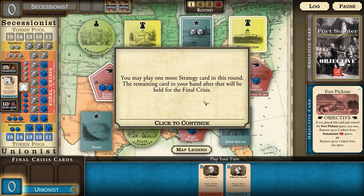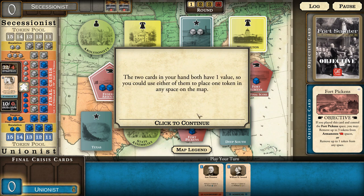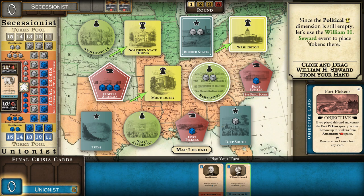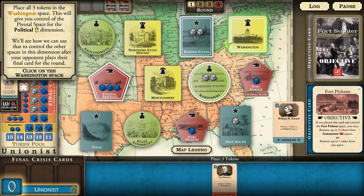We may play one more strategy card; the remaining card will be held for the final crisis. Both remaining cards are Unionist events with a value of one, so we could play either for the event to place three tokens. Sam Houston was a Unionist - the hero of Texas. He was still alive when secession broke out and opposed secession. The political dimension is still empty, so we'll use the William Seward event to place all three tokens in the Washington space, giving us control of the pivotal space for the political dimension.